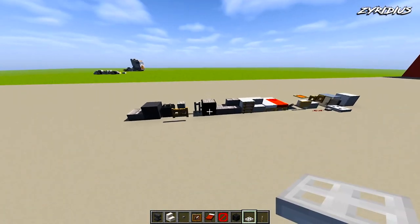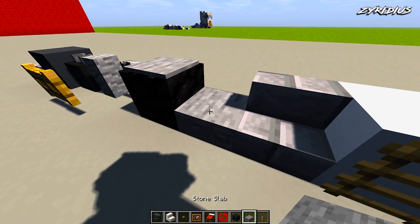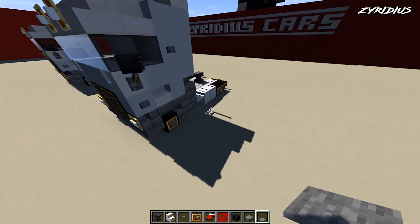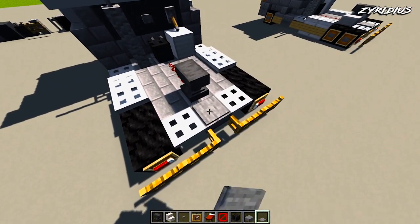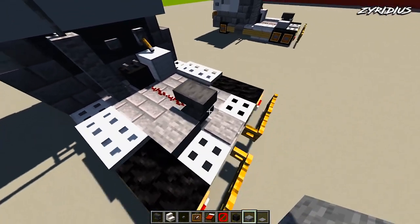From this point, grab some stone slabs and a stone pressure plate. Place the stone pressure plate directly behind the anvil, and stone slabs either side of that anvil.